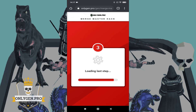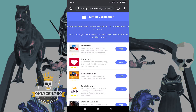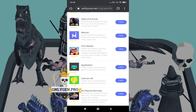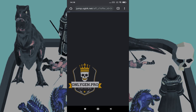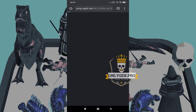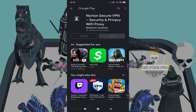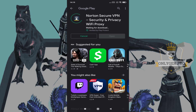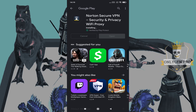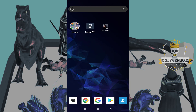The last step is a simple verification process. Just click the Verify button and complete two tasks. Remember to follow the instructions below each task and be sure to click the Proceed button to continue.